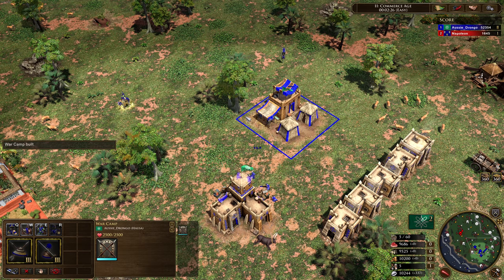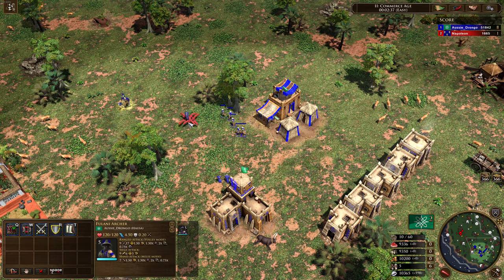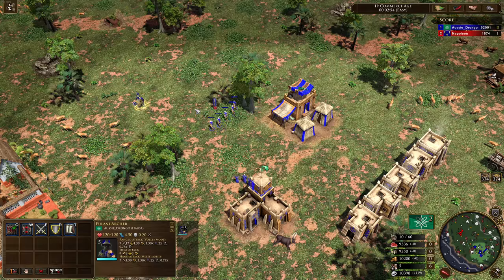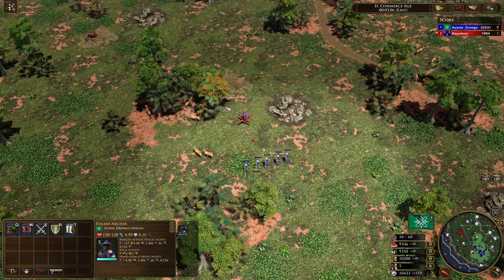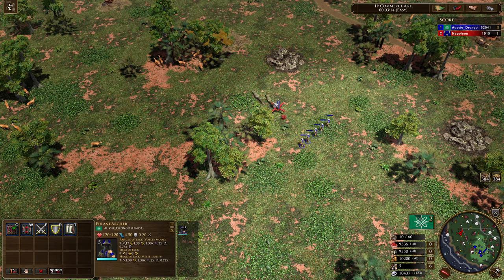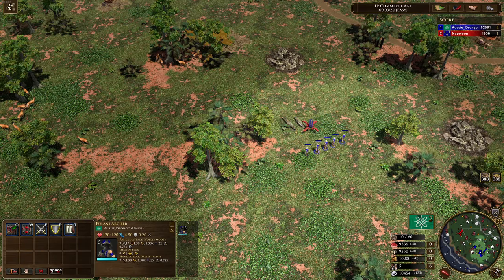The first unit you're going to be able to build is the Fulani Archer. It's got a number of different upgrades that can boost its stats. It's a typical archer unit. You might look at it and think it's particularly weak — it's only got nine ranged attack — but it has a ranged rate of fire of 1.5, which means it's actually quite high. It fires very similar to a Yumi Archer. With a big mass of these, the low damage actually enables you to kill more units because you're putting out more DPS without overkilling. The rate of fire is very quick — you can see shots going off very rapidly. A really fun unit to micro.